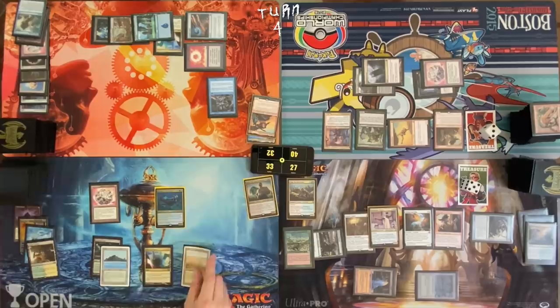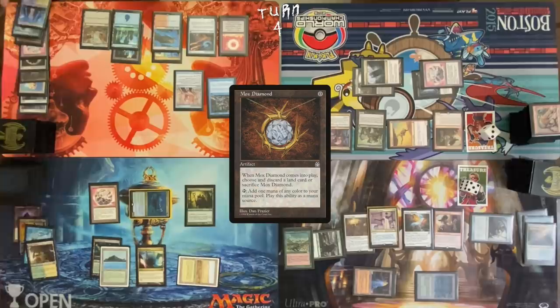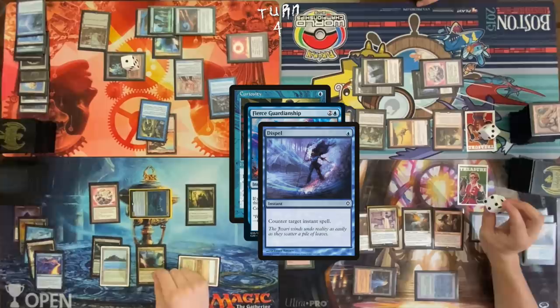Savannah. Casting Avacyn's Pilgrim. May I draw a card? Yep. Tyler, I'll take you for one. Pass. Draw. Play a Volcanic Island. Cast a Mox Diamond, discard a Hallowed Fountain. Float four colorless, one red from Volcanic Island. Cast Brawl. Cast Curiosity targeting Brawlin. I'm going to Fierce Guardianship the Curiosity. Cast Dispel targeting Fierce Guardianship. Missed the Rhystic Study trigger — get the trigger. I won't pay. Fire Covenant — thirteen.